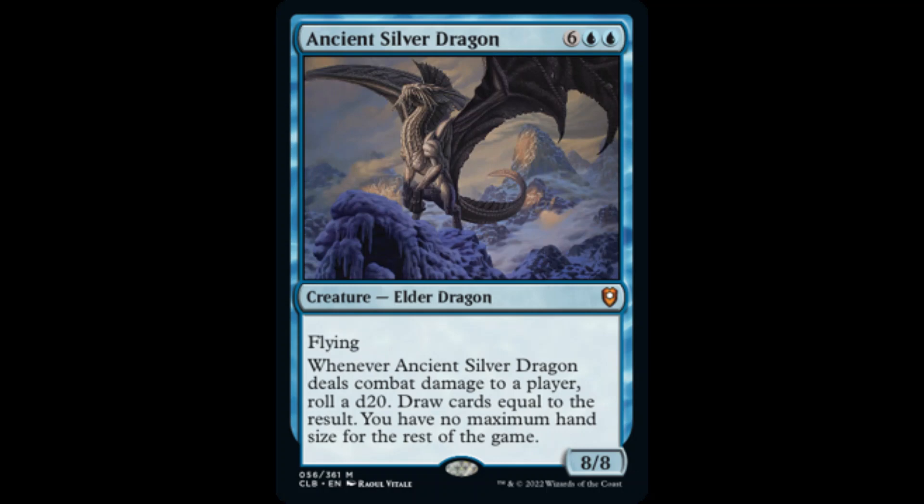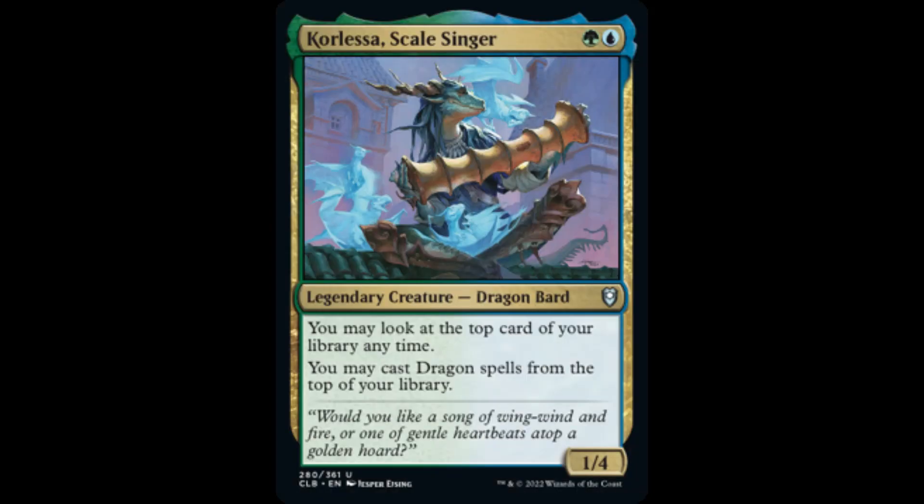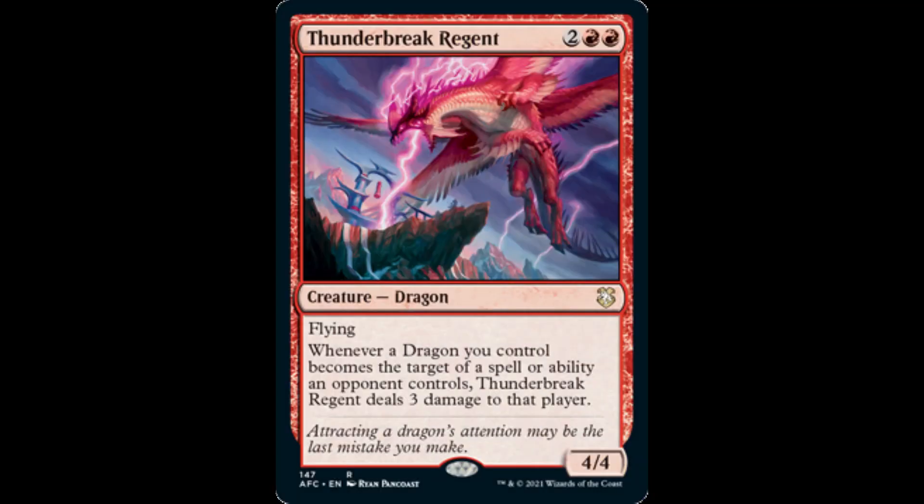Let's add some utility dragons secondary to our dragon selections. Our opponents' armies are vulnerable already to Balefire Dragon, but what about sending two copies of it into combat? There aren't too many creatures that can survive taking 12 points of direct damage if an opponent is dealt combat damage by two Balefire Dragons. Corelessa, Scale Singer, allows us to look at the top card of our library at any time, and we may cast dragon spells from the top of our library as well. This effect makes the top of our library an extension of our hand, and with filtering or library manipulation, we can easily optimize the chances of casting dragon spells from the top. Thunderbreak Regent will deal 3 damage to the opponent that targets a dragon we control with a spell or ability — 3 damage is not a lot in EDH, but 6 damage may make an opponent think twice.